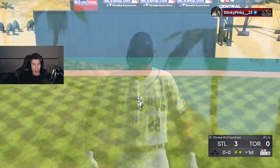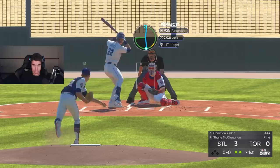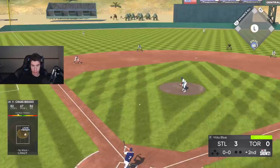Hank Aaron in center with gold glove defense — I put him in center instead of left just to make the team a little bit better. His primary position is left field, but we've got him in center for this team.